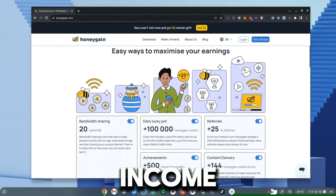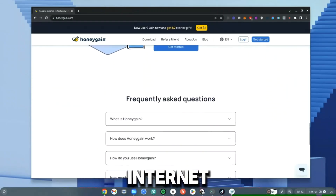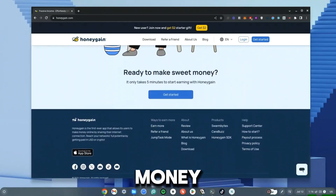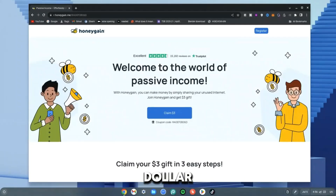If you're interested in making some extra income using your Chromebook, here is Honeygain. It allows you to share your internet and in return you get money. If you sign up with my link in the description or on my website, you get a $3 gift to begin with. If you want a tutorial on how to get this working on your Chromebook as an APK, check the description for the video or check the link up top.